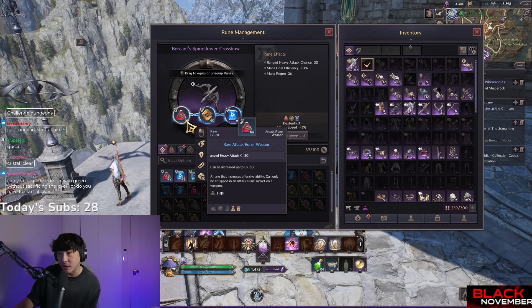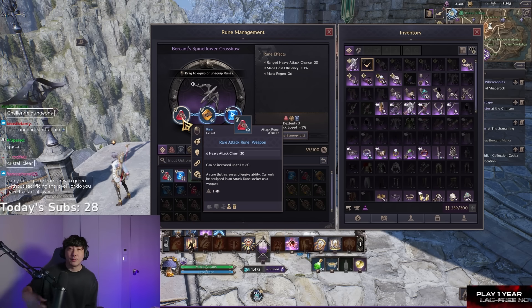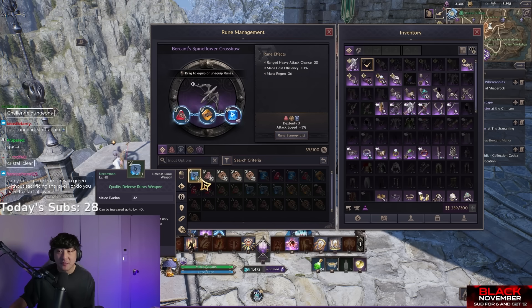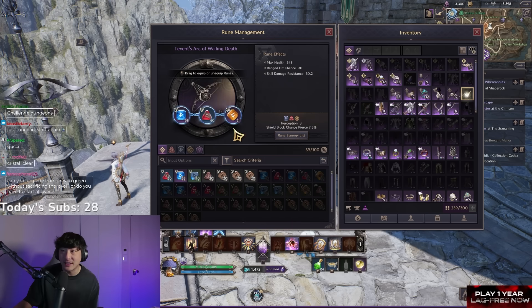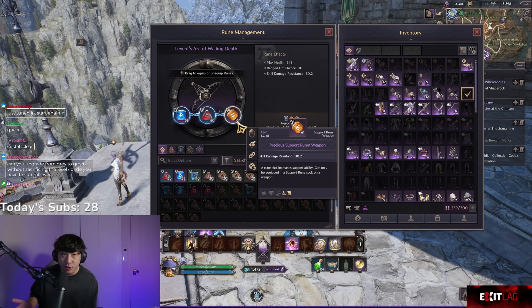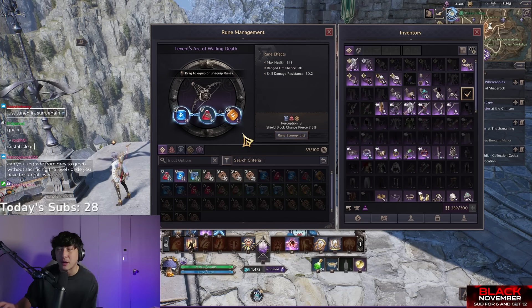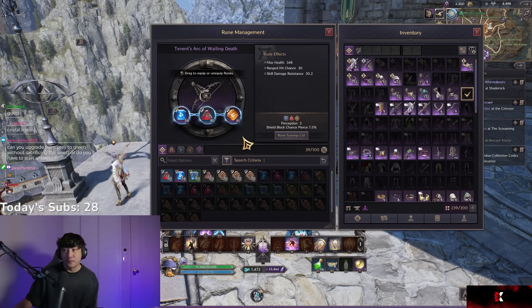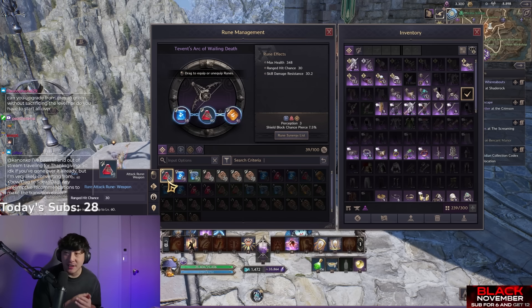This rune gives me 30% range heavy attack chance at level 60. At level 59, you'd get slightly less — maybe 28 or 29. Rune level also ties into grade: gray runes can only reach a maximum of level 20, green runes max at level 40, and blue runes max at level 60. The purple rune can reach a maximum of level 80, which is why you see a level 61 rune — that was just introduced in KR and people are farming runes again.